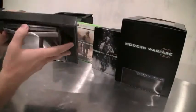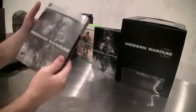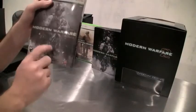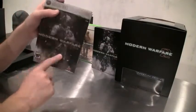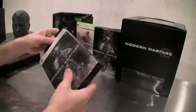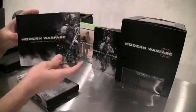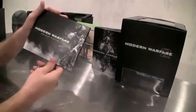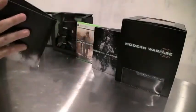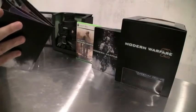Here we have the actual game that comes in — Modern Warfare 2 Hardened Edition. Now you can buy this separately, but it comes included in the Prestige Edition when you go big. Let's open this up. Inside it comes the art book — exclusive art book, Behind the Lines: Art of MW2. Comes inside the Prestige Edition.